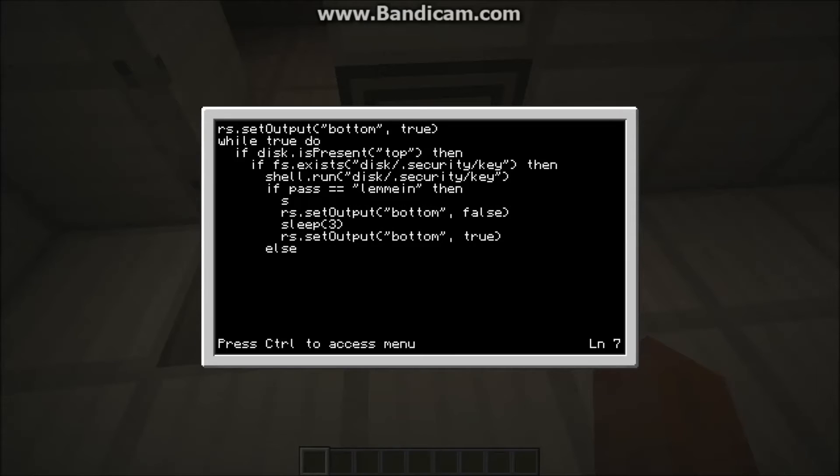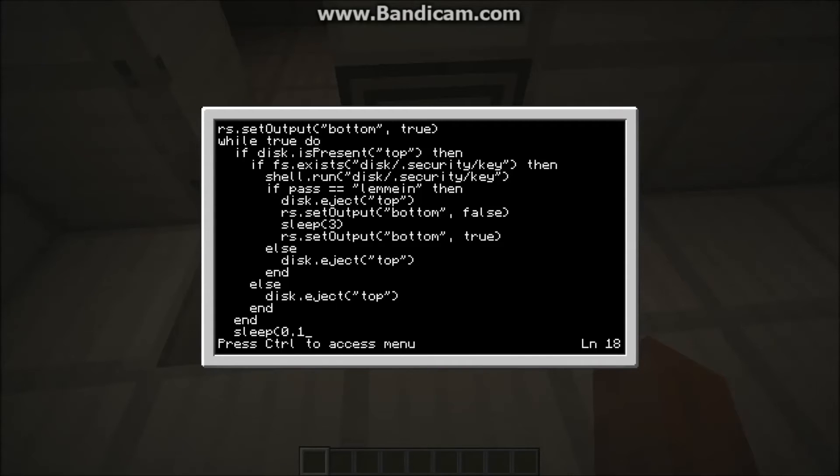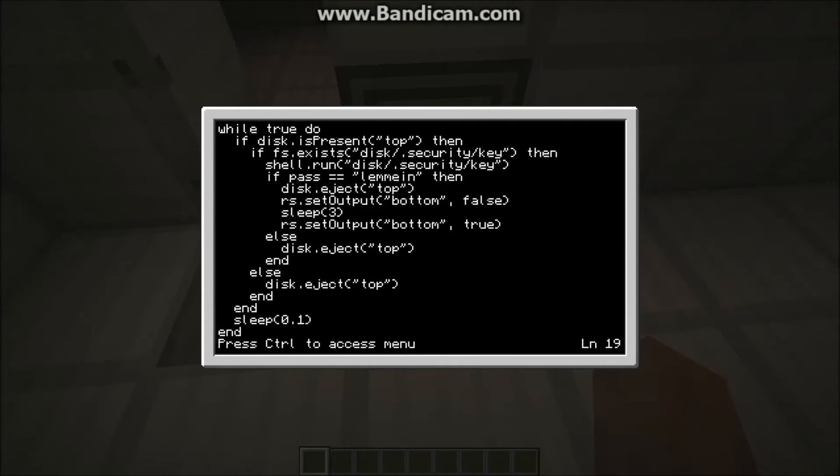So the person doesn't have to reach in to their disk drive. Then, you're going to want to put else — disk.eject top. Then, you're going to want to do else again — disk.eject top. Then, you're going to want to do end. And then, you're going to do sleep for 0.1. This will prevent your program from crashing. Then, you're going to want to do end.